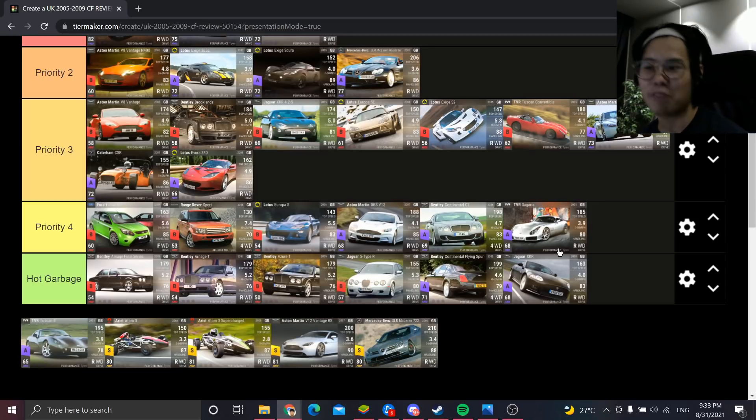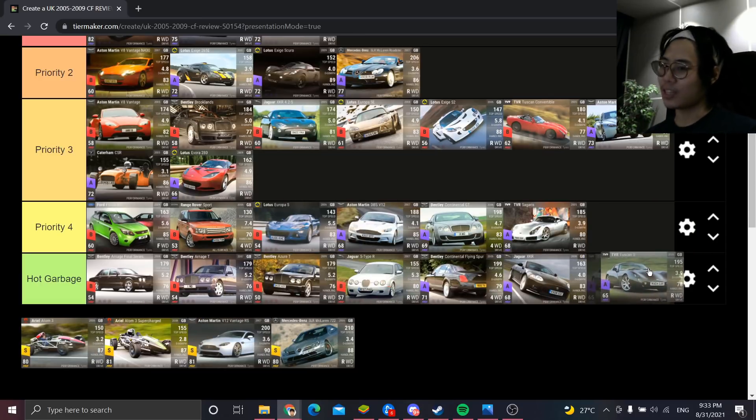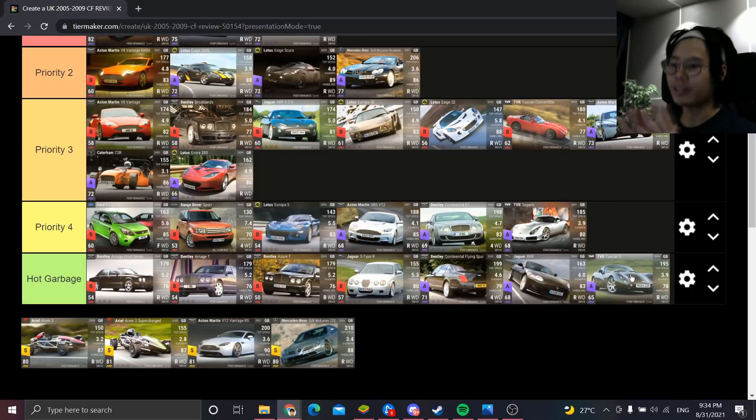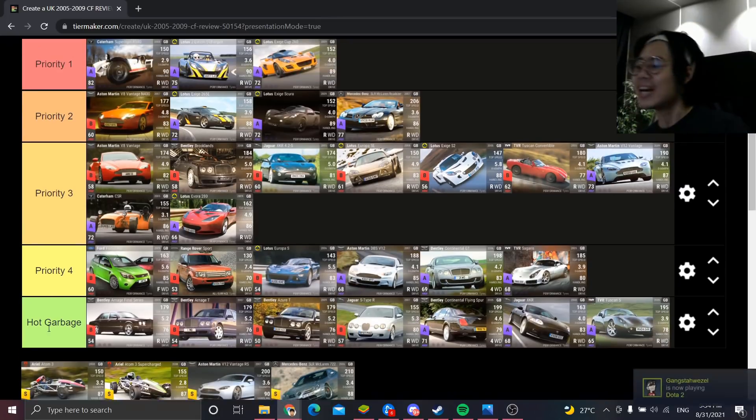The TVR Sagaris is Priority 4 — rarely seen around, but for its RQ the 0-60 and top speed are respectable; it just doesn't handle. The TVR Tuscan S is Hot Garbage. The 0-60 is good for RQ65, but there's no MRA, the top speed is high, and it doesn't handle either. I don't think I've known a single person who has maxed a Tuscan S.